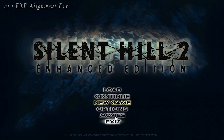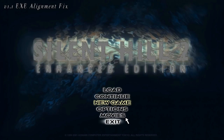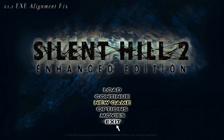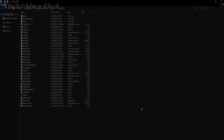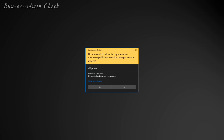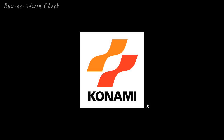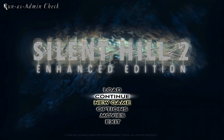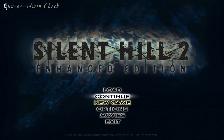We fixed a mouse alignment issue with the main menu selection if used in version 1.1 of the North American executable. If you installed Silent Hill 2 PC to an admin-protected directory such as Program Files, you must run the game as an administrator in order to save your game progress. We now include a feature that automatically checks if you need to run the game as an administrator and will bring up the UAC prompt accordingly. If you installed the game to a local user directory, this feature will launch the game like normal and will not ask you to run the game as an administrator.